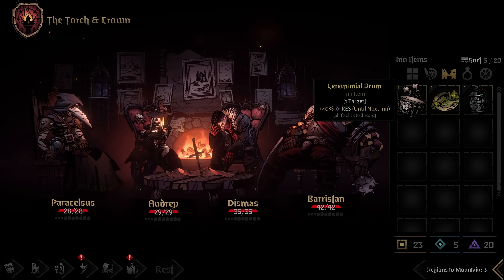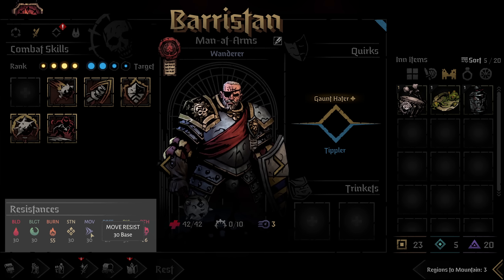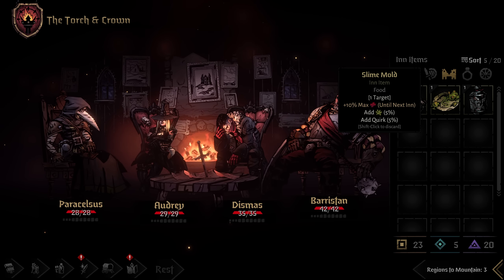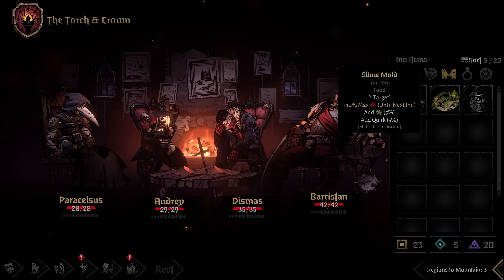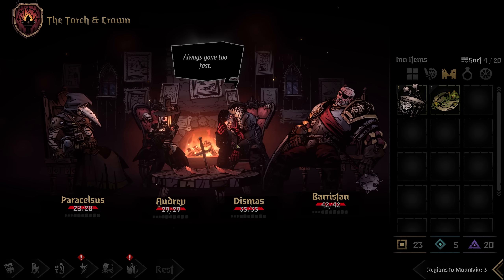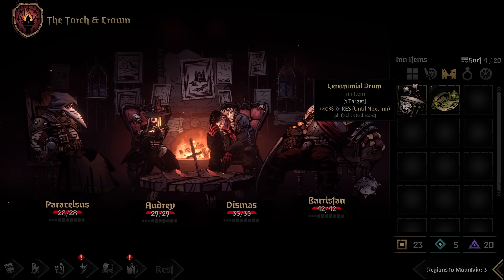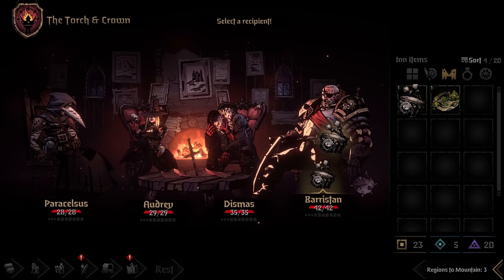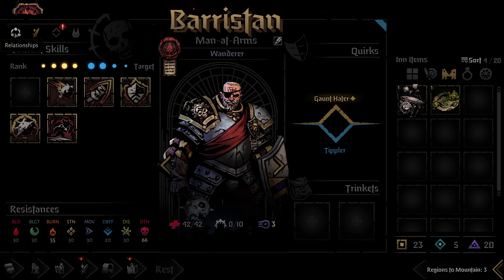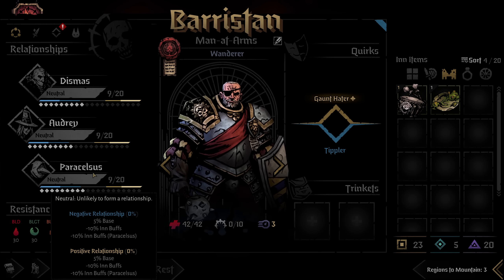Make sure to use your inn items before you leave. These affect characters in different ways — for example, the soothing poultice gives one character 25% fire resistance until the next inn. Just drag it onto a character. If you're unsure what an item does, open your character screen with C and check the resistance section. Note: not all items are 100% positive. Eating slime mold gives 10% health but has a 5% chance to give a disease. Some items may also give a negative quirk or trigger character interactions. Some inn items target one character, others target two — choose accordingly.